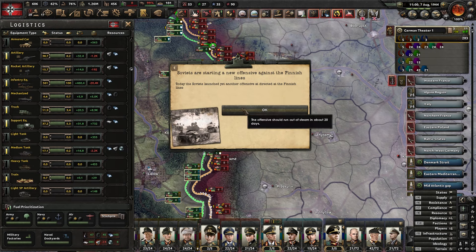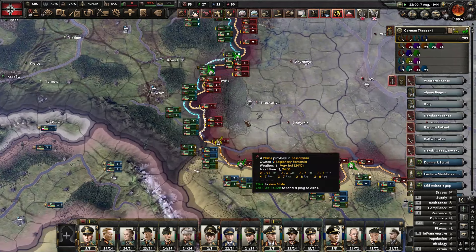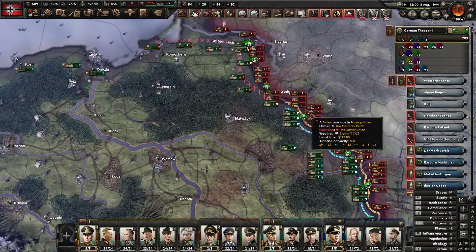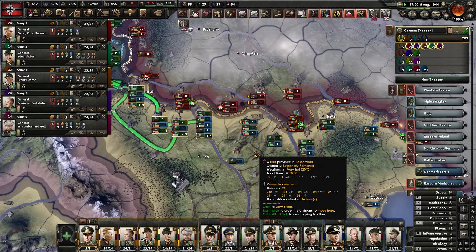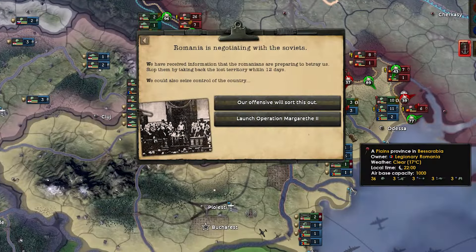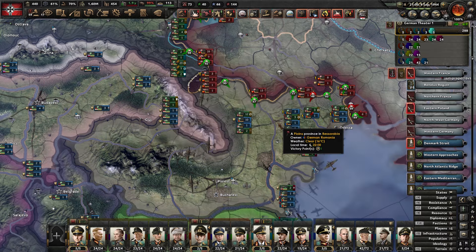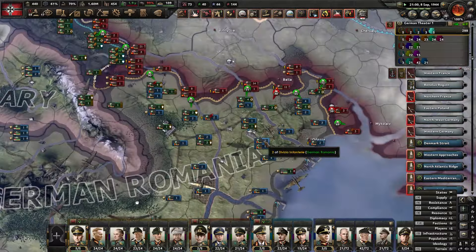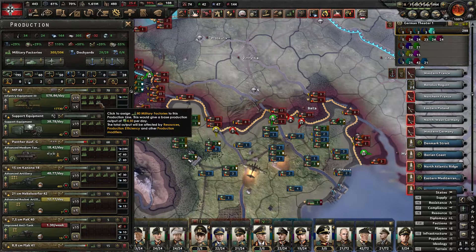The Soviets are starting a new offensive against the Finnish lines — we don't really care about that. They are still throwing themselves at us and we're doing alright on equipment. As soon as the offensive comes we're going to get pushed back but hopefully they just keep cycle charging us and wasting their equipment. I'm trying to push to that river line but I just can't, so we'll stop that. All our tanks are in the center to hold. Romania is negotiating with the Soviets — we definitely can't have that. We're going to have to launch an operation and take Romania for ourselves.